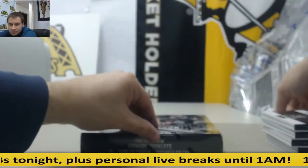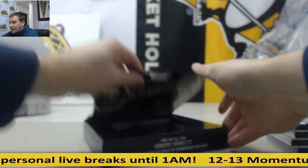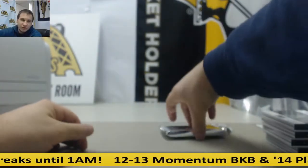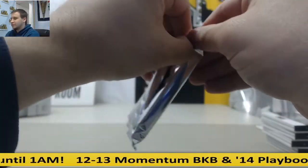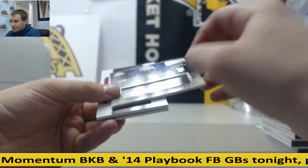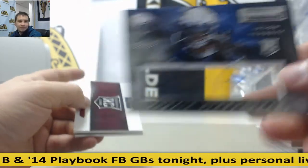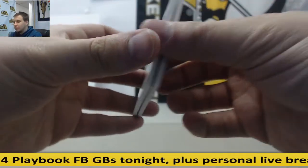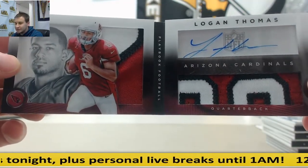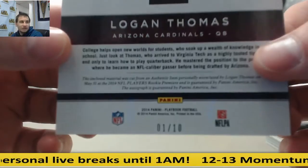Last box. I think Bortles just needs to calm down — I think he has a good enough team around him, he just rushes everything. For the Chargers to 99, Jason Verrett, rookie auto. And to finish our break for the Cardinals, nice dual patch booklet here — nice numbers — Logan Thomas. That is one of ten. Eat your heart out, Suns.